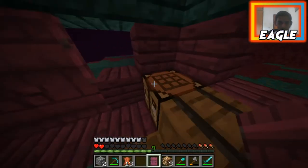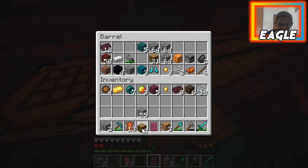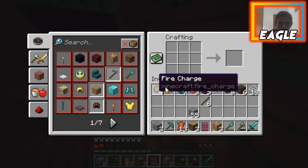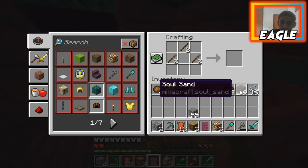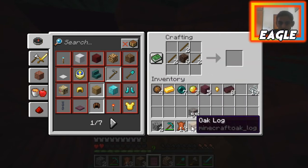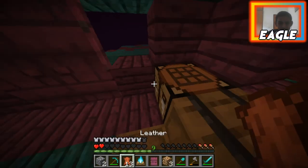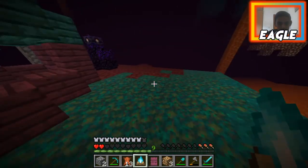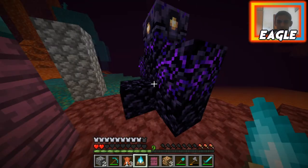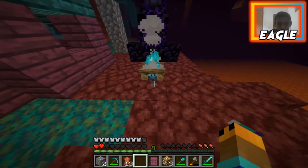I want to make one more thing for today's episode. I'm going to use some normal overworld logs — if you guys don't know what I'm making, sorry! We can make a soul campfire — man, this is cool! I don't want to set down the house but I'll put it right here.